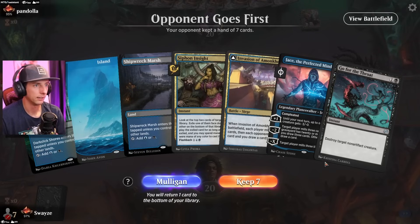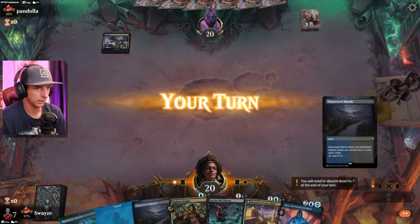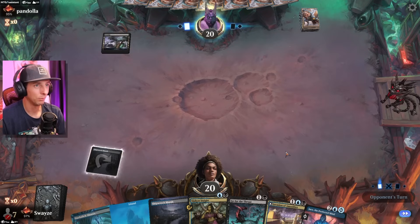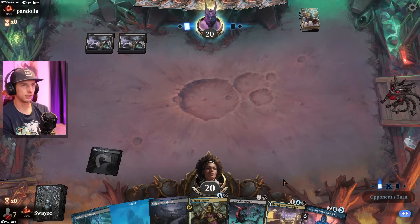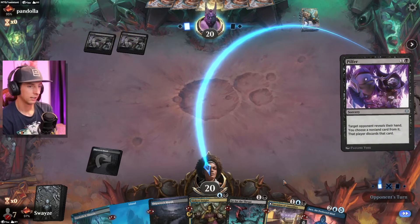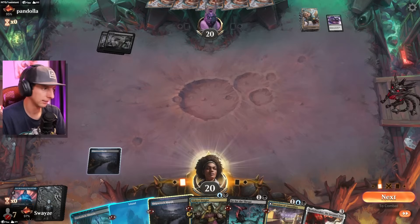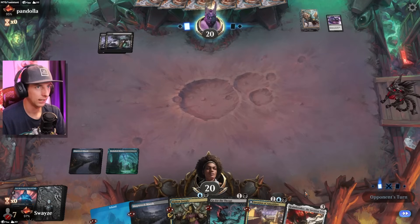Another amazing opening hand here — definitely keeping this. Got a lot of elements for stealing and milling. Maybe mono black — I think mono black might be a pretty good matchup for us. That's not great — I probably lose Jace here. Losing Jace immediately and it's the only copy we have, that's not ideal, because that was probably my best chance of closing the game.